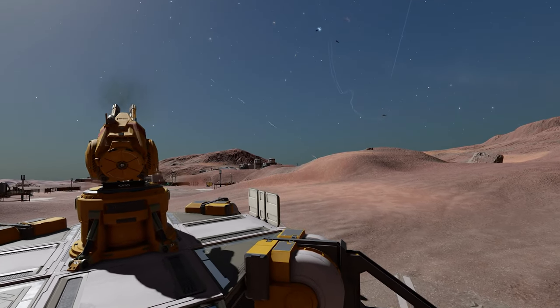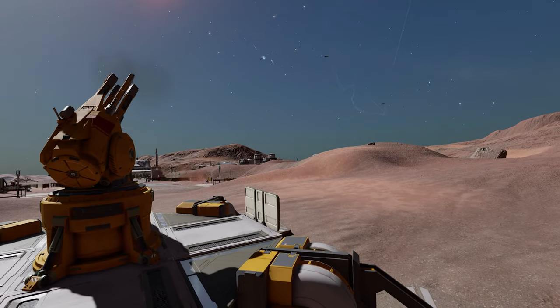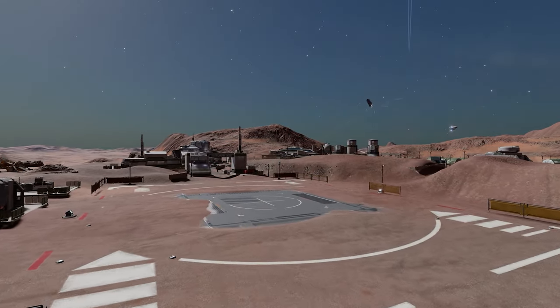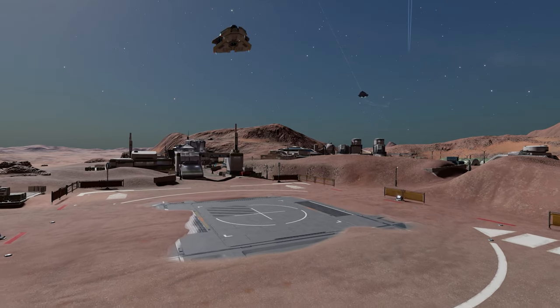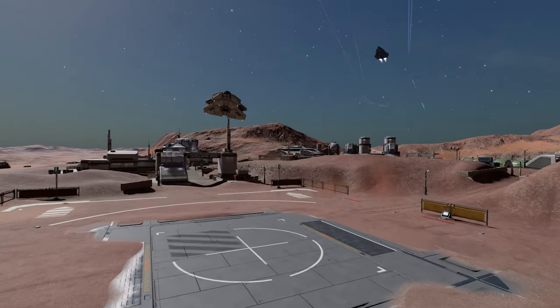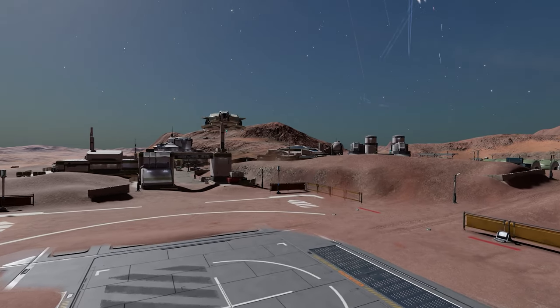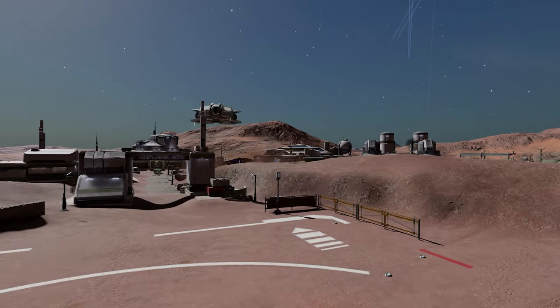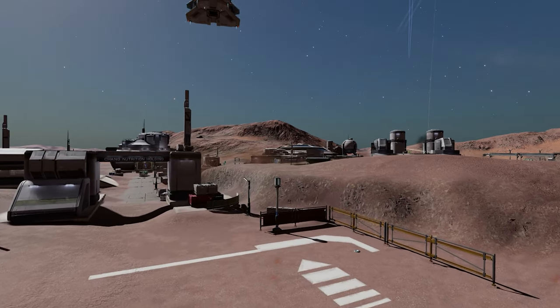You could have a ship, an SRV and an on foot commander in the same area on a planet surface at the same time and the three can interact with each other on a basic level. But as of right now, there is no real reason to get the elements together.